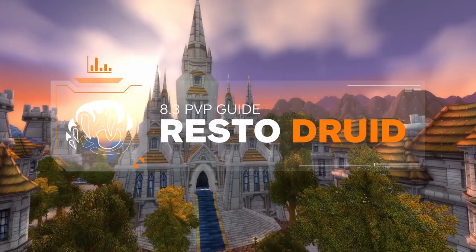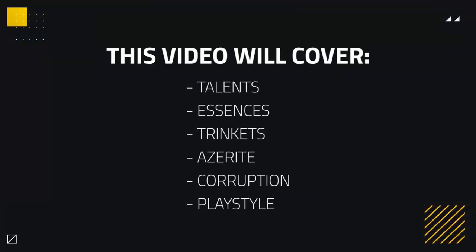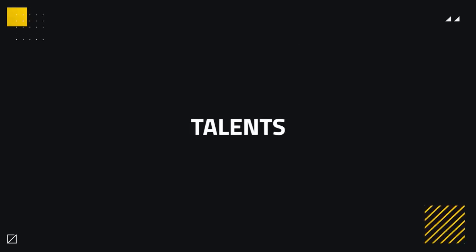In today's guide, we're going to be focusing on setting up your Restoration Druid ready for Patch 8.3 Arena. This is going to include an update on Talents, Essences, Azerite choices, Trinkets, and the new Corruption mechanic, finishing off by covering your rotation and playstyle inside of Arena. Let's start with Talents.